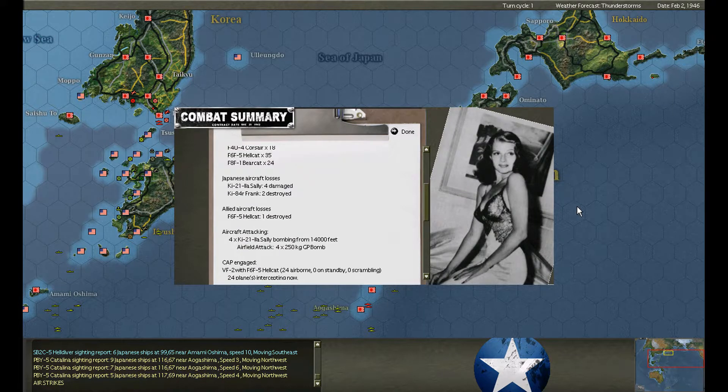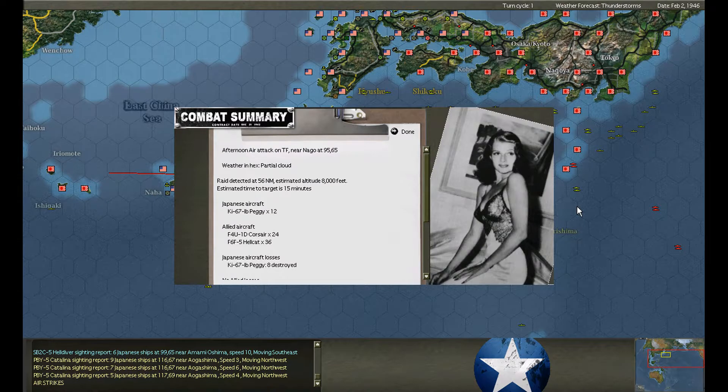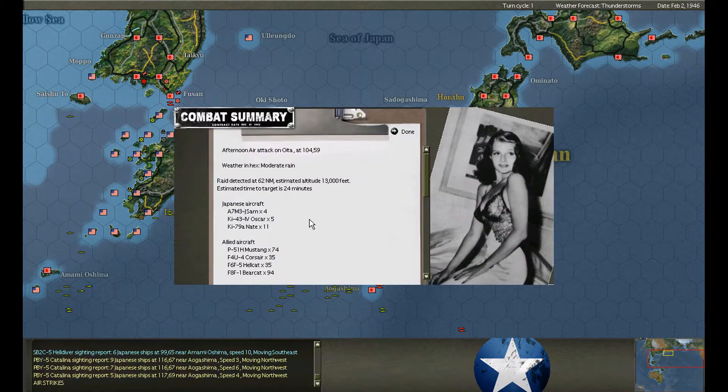Tokoyama is under attack again — 17 aircraft, two shot down, but one Hellcat is lost. Those Franks are pretty good fighters. Air attack on the task force at Nago — he's going out to the PT boats again with Peggy bombers. Eight are shot down.